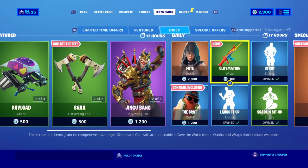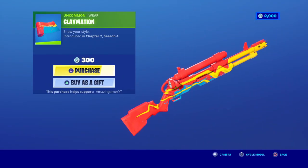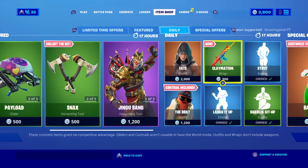In the daily items we have Fate with the Bat Bling Ominous Orb and the new Claymation wrap — that's very cool, it's like clay or paint, very cool like a rainbow colour.